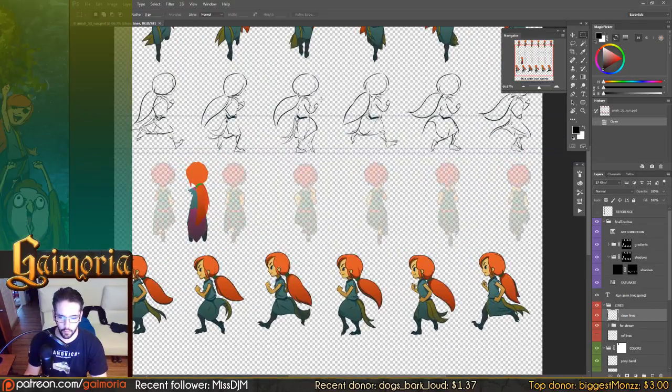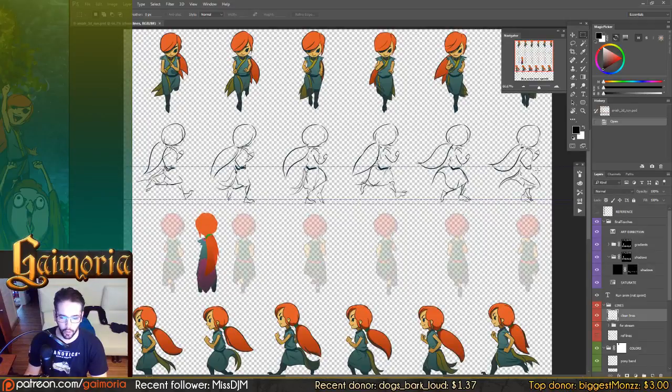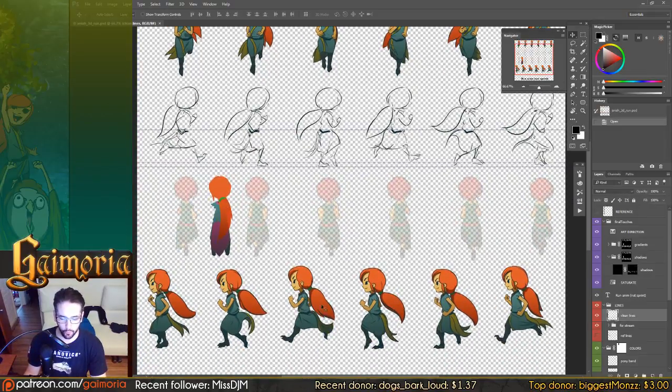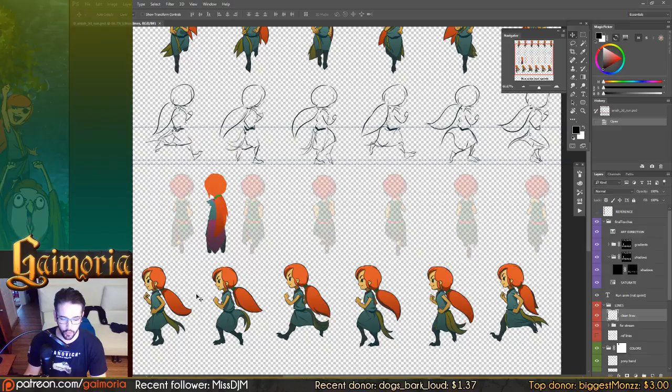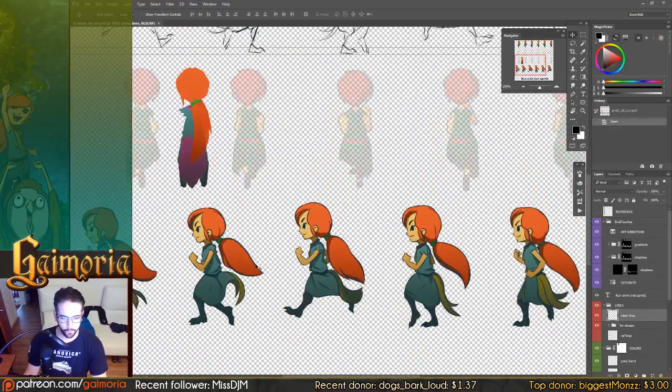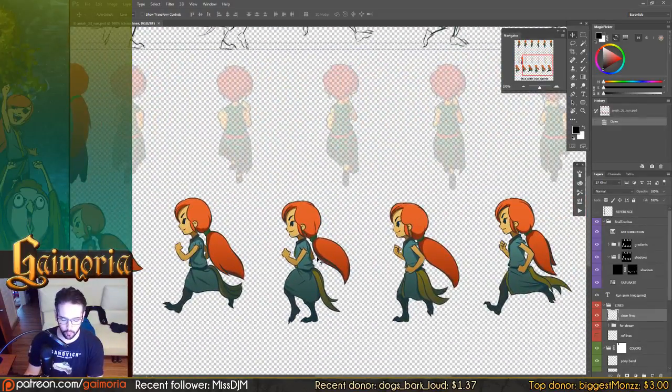What we were doing yesterday in the Gamora devstream - when we had people watching and talking and hanging out - is I continued this animation for Anaya running to the right. I want to keep the stuff that I do in the Gamora devstreams consistent from one to the next, so I actually polished up this one after the stream and took it to pretty much a full finish state. You can see it's polished - it's got all her gradients, her shadows, and everything.